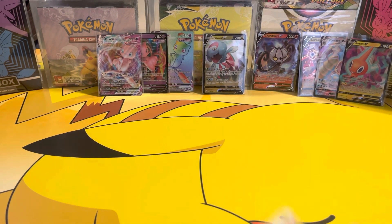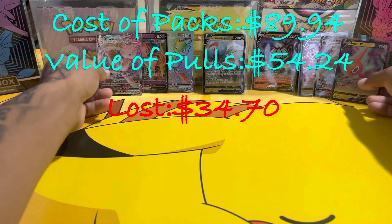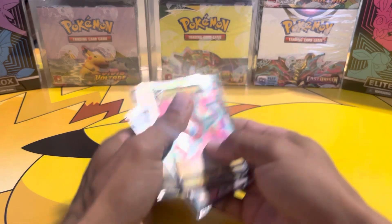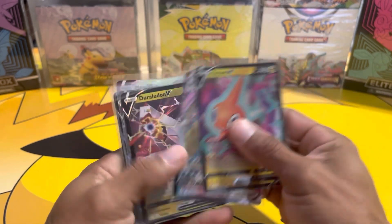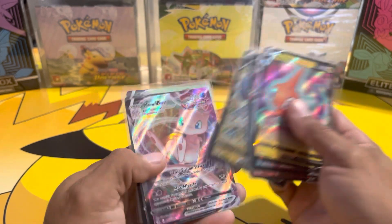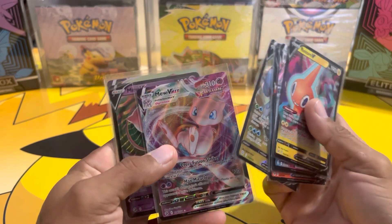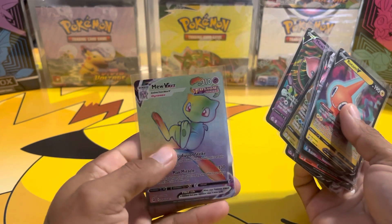Well, didn't get the Gengar or the Moonbreon — but we did get Rotom V, Gyarados V-Max, Neraladon V, Sandalore V, Dracovish V, V, Max Mew, full art, Mew V, and a rainbow Mew V-Max!